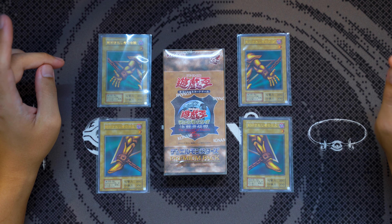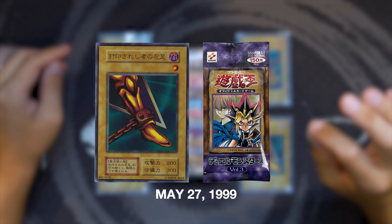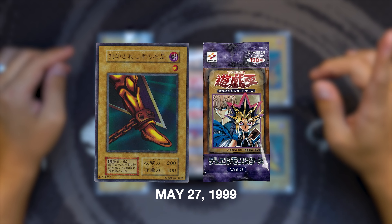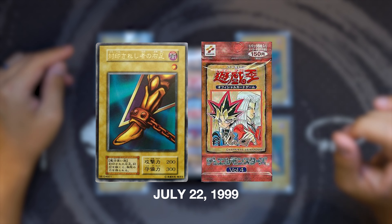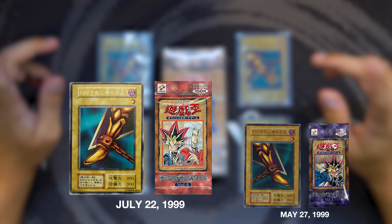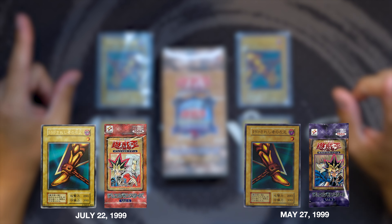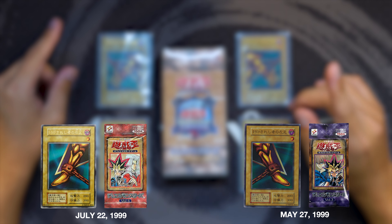We've established series 1 cards and Exodia. Now we have to go back in time 25 years to 1999. Konami decided that the awesome power of the five pieces of Exodia was just too much to be contained in one set, so they staggered the release of each piece in five different sets throughout the year. Starting off with the Left Leg of the Forbidden One — the original series 1 ultra rare Left Leg was first released on May 27th, 1999 in the Volume 3 booster pack. Remember this date, May 27th, because it's going to be important later in this video.